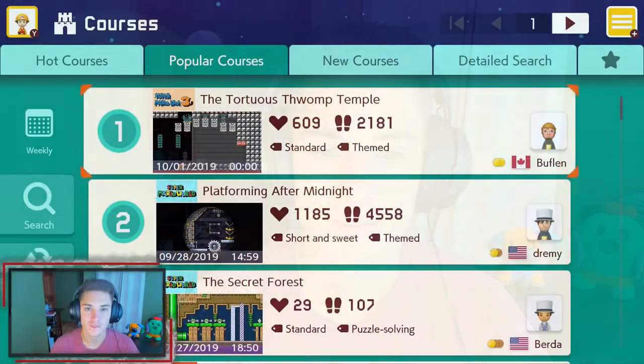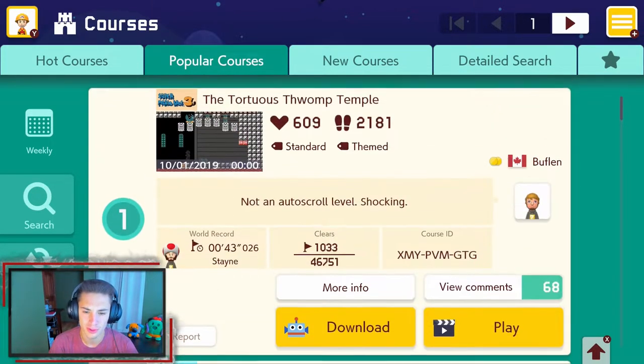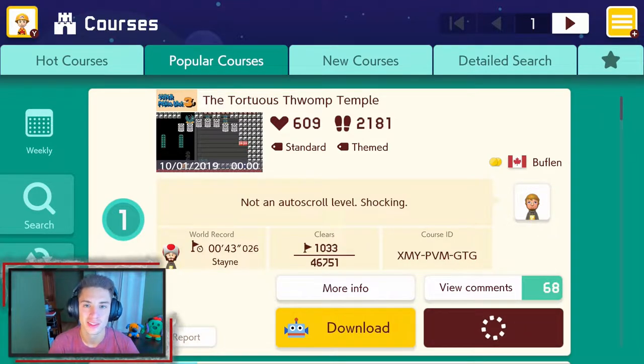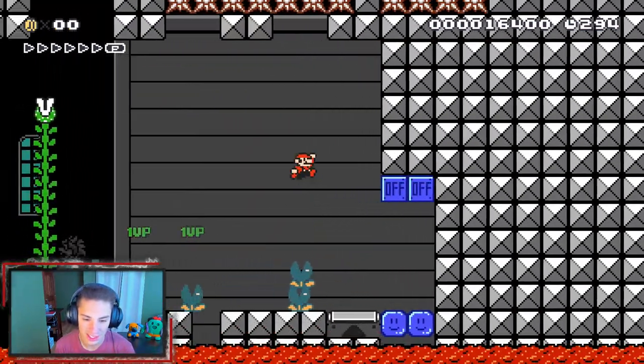We are back doing some super extra courses for Mario Maker, and the first one we're starting off with is this swamp temple level with about a 2.2% clear rate. Let's hop into this and get going. It's been a little bit since we've been playing Mario Maker.